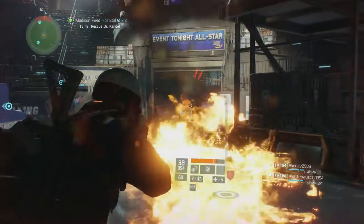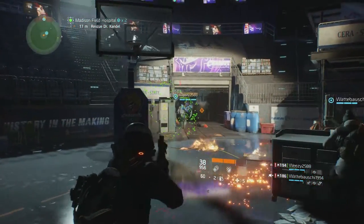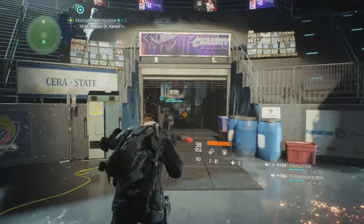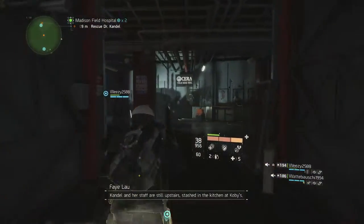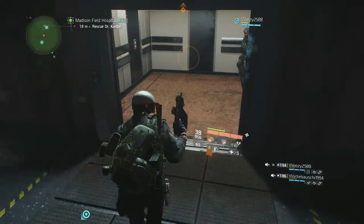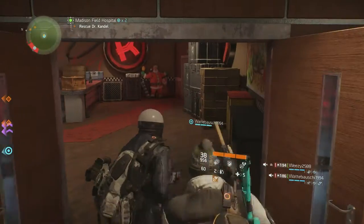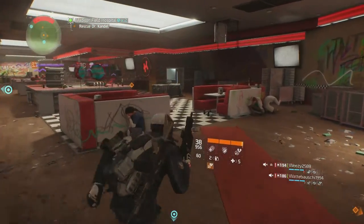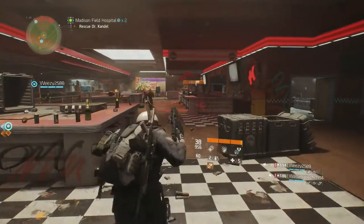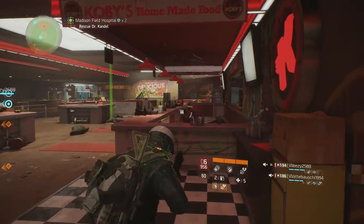TDI eventually changed its name to Kriss USA, and since the 2013 SHOT Show, the K-10, or the second generation of the Vector, has not been displayed and its current status is unknown. Our in-game tactical variant is more than likely the K-10, which is a slightly more compact version that features a telescopic stock that collapses into the upper receiver rather than the earlier folding stock.